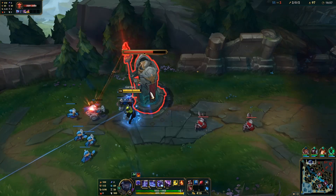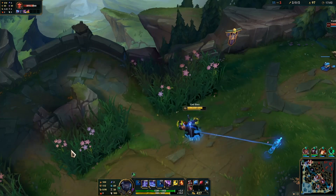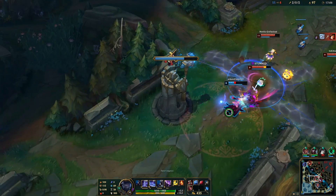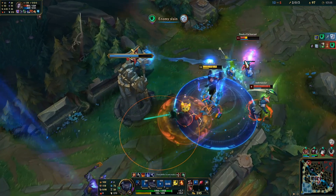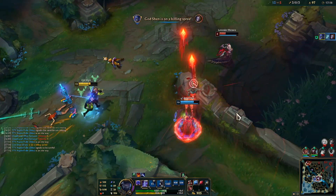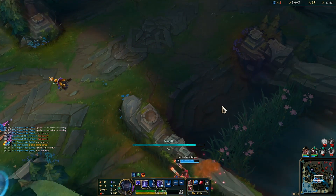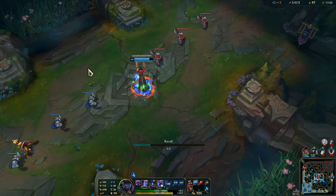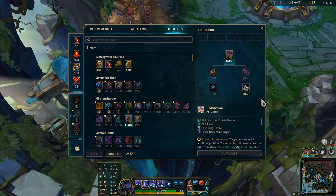I want to finish this item. So he's got Divine Sunderer. Ulting him. Come on, ignite it. Whoa! Oh, maybe I should've stayed in there. That was pretty good I think. I kind of wish I stayed in there — I didn't see that guy coming in. I should pay more attention.